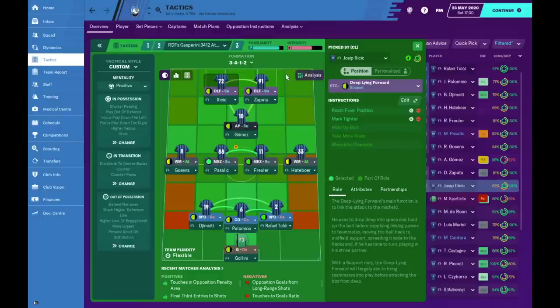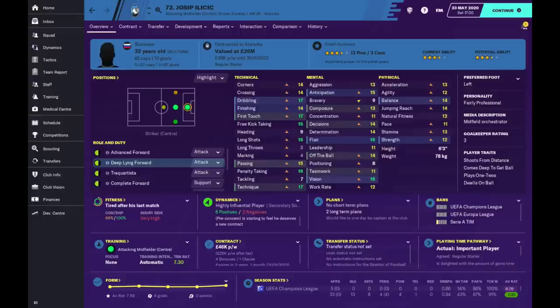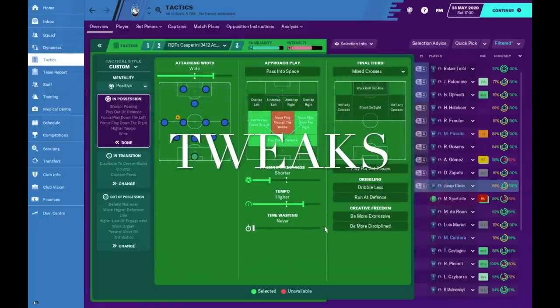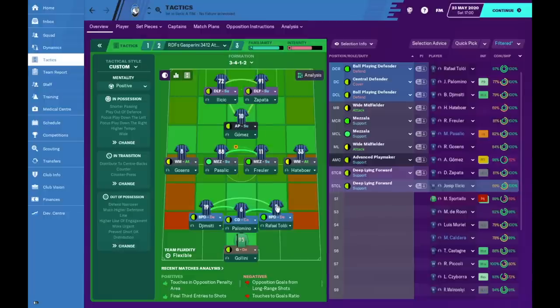I've also asked Gomez to mark tighter to give opponents' deep players minimum time to play from the back. For the two strikers, you can have them on support or attack duty — I got more from attack duty, as it gave better attacking options, though it's something you can change. I started with both on support, then after around 10 games switched to attack for better results. I've given them roam from position and mark tighter for the same reasons as the attacking midfielder. When playing bigger teams like Juve or Inter, I removed the left/right flank focus and switched to a much higher defensive line against opponents with an attacking midfielder.